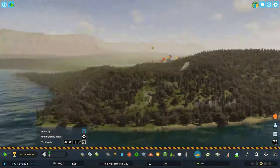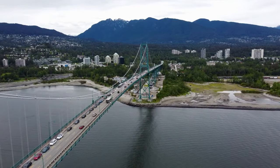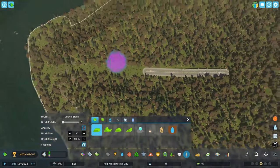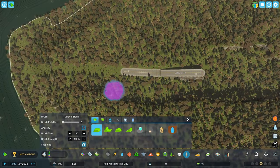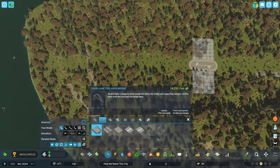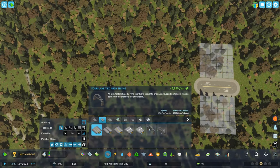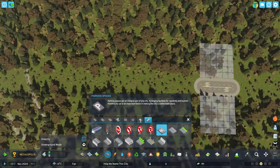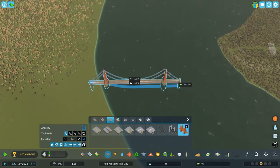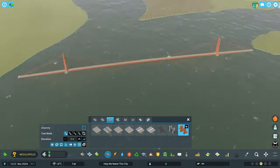I'm using this road here as a marker for where I want our bridge to be — our version of the Lions Gate Bridge from Vancouver, British Columbia, that you saw in the opening scene. These on-location scenes are a lot of fun. Shout out to the people who commented saying they liked it — I was kind of nervous about whether people would like it or hate it, but I had so much fun filming those on-location scenes.